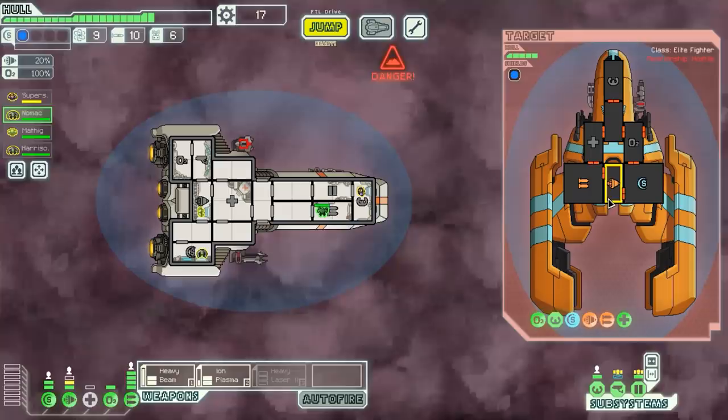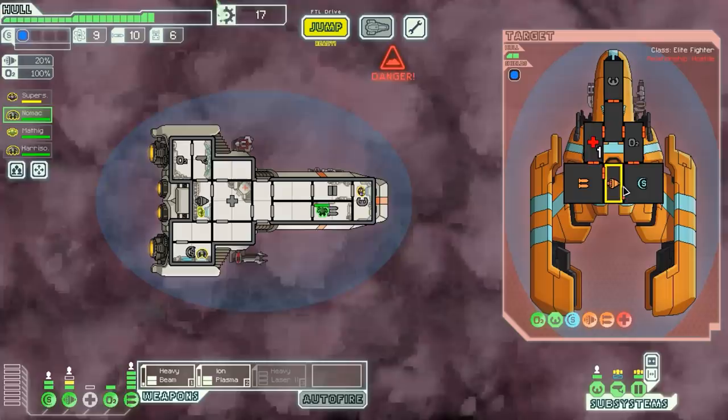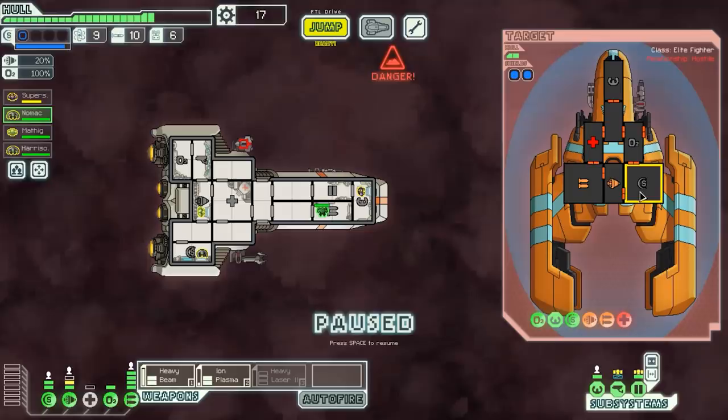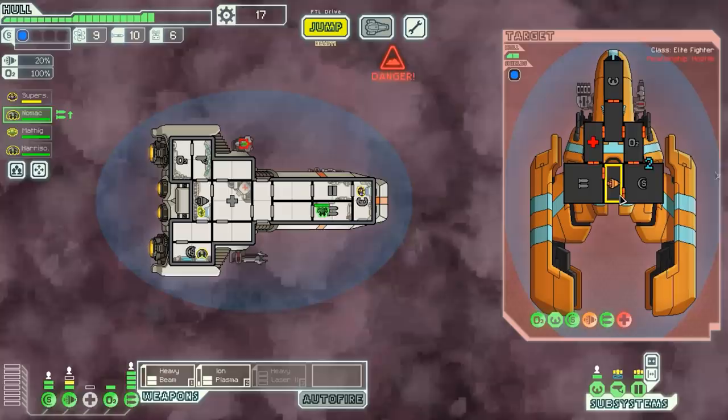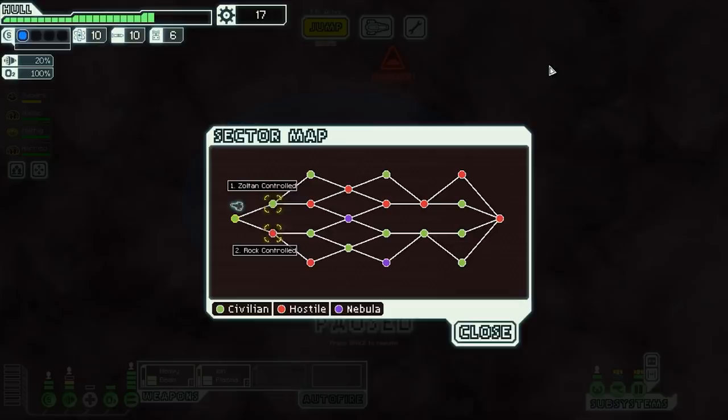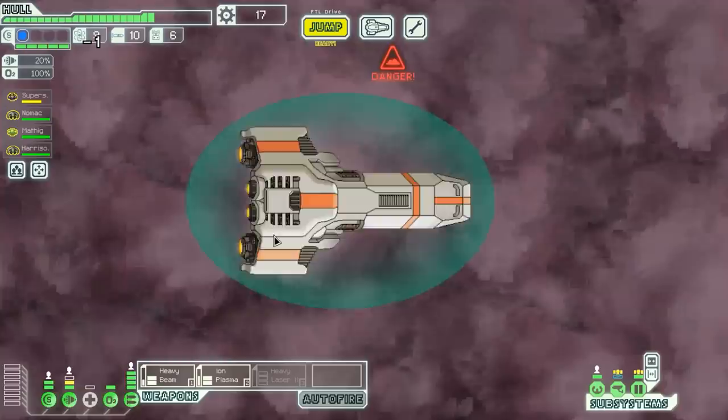There goes that Federation ship behind enemy lines — we get one fuel, that's it. There's no incentive to fight behind enemy lines. Now, do we want to go to a rock-controlled area or a Zoltan area? I'm thinking rock — Zoltan will likely have lots of Zoltan overshields, which means the beam weapon is less effective. Rock seems like the way to go, and I think we might have a little extra combat over there.